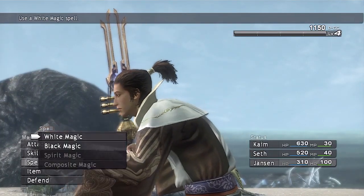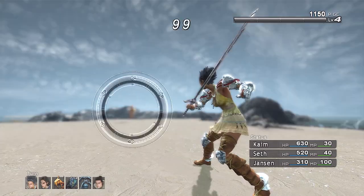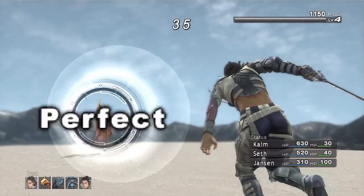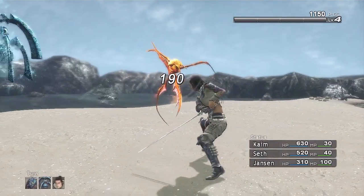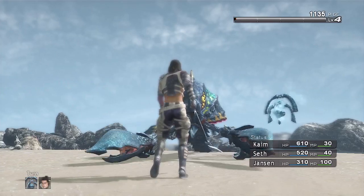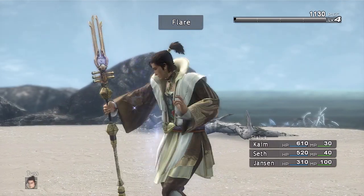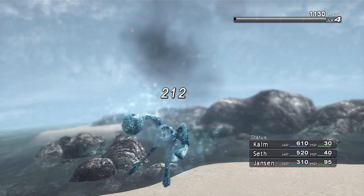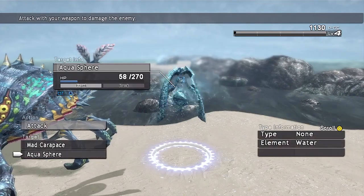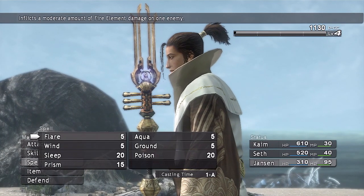Jansen will cast a Flare on the Aquasphere. Okay, a little better with the damage — it did increase it by quite a bit. Nothing too spectacular, but there's definitely a noticeable difference. You can attack faster! Jansen didn't kill him, really? You can finish him off. Flare, finish him off.